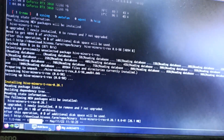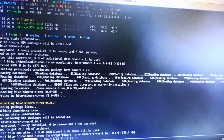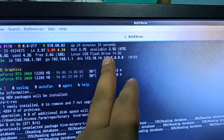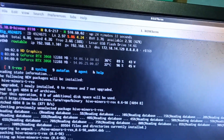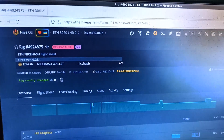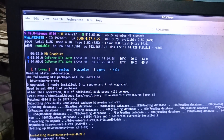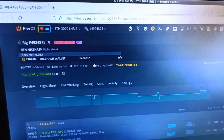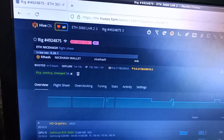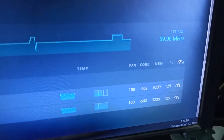T-Rex Miner 0.26.1 is still downloading — it's taken about 24 to 25 minutes now. While waiting, I'm giving you an overview of the settings: the overclock settings and what hash rate you can get, and what the flight sheet settings are.